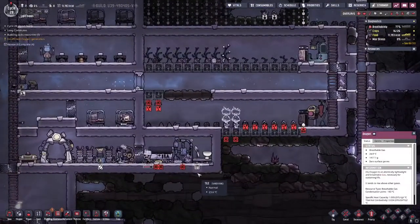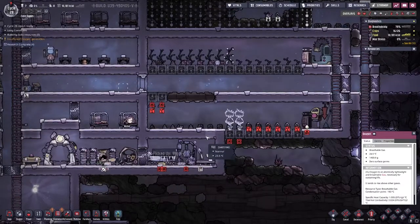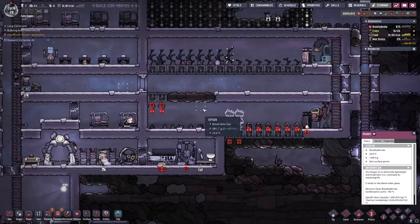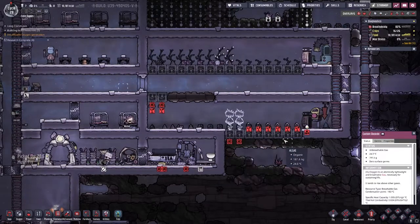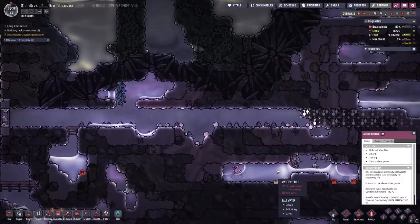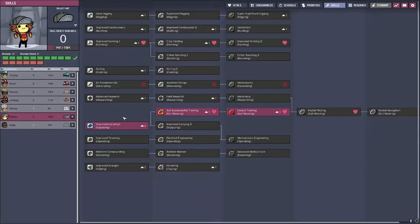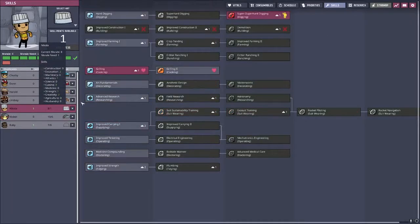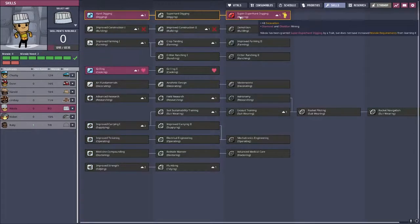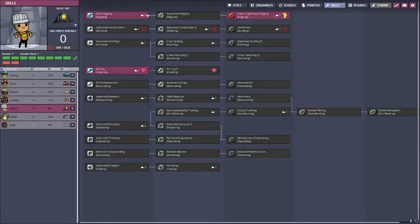We are up to 11,000 kilocalories with our harvest of lice loaf — not necessarily that good but it's getting better. I guess I should have just set up a lighting system. We have people with skill points — oh yeah, you have super hard digging, I just need to get you to it. The hat is available — you do wear that.